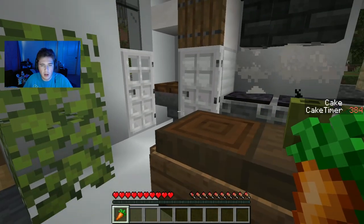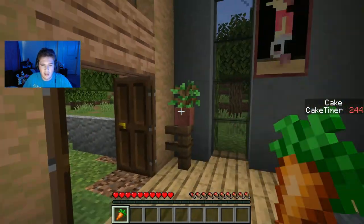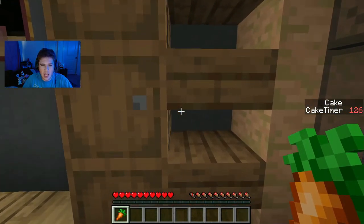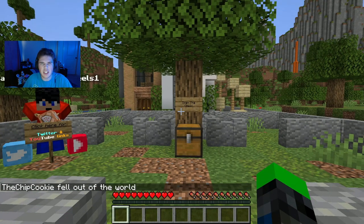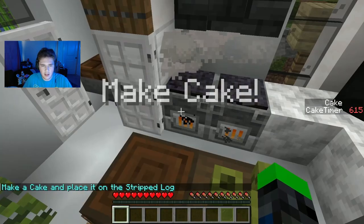Egg — okay, we do need an egg. I think we need sugar. I'm not really sure. This is really embarrassing. Can't hide anything in a crafting table. Do we need wheat? I'm not really sure. This section is going to take a minute, isn't it?